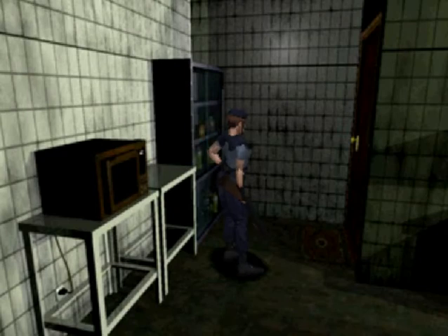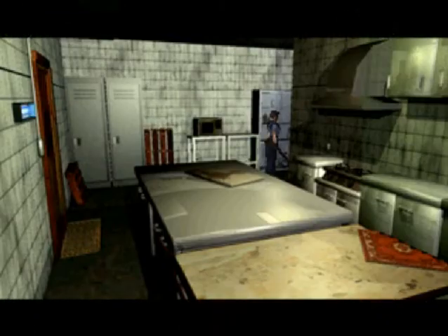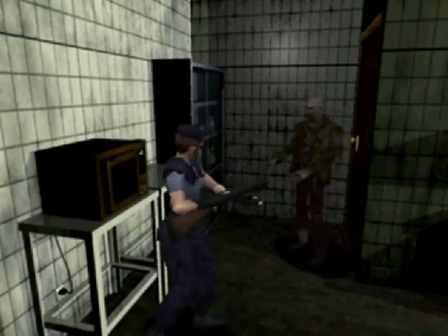Hey guys, this is the Fated Battle, and welcome back to Let's Play Resident Evil. We're going to go through this door here. But wait — oh no. Creepy arm. At first I thought that was a gorilla, but it's really just a zombie.